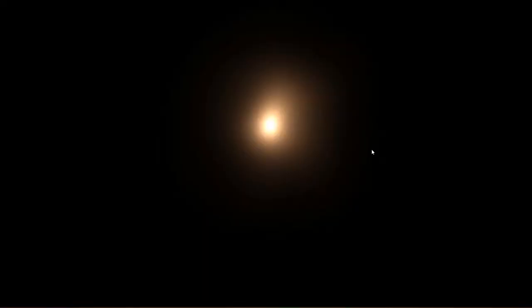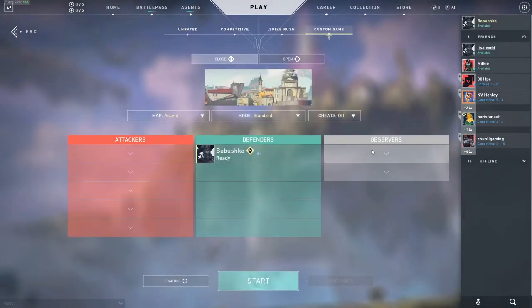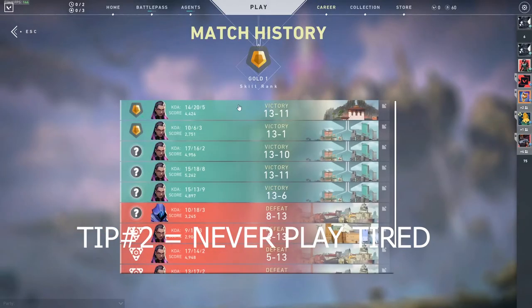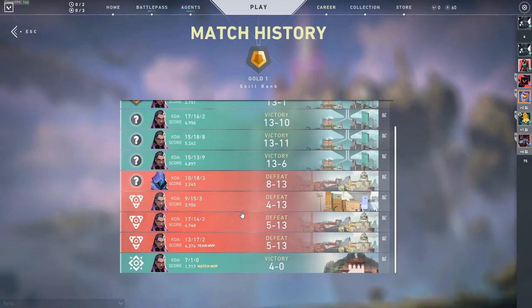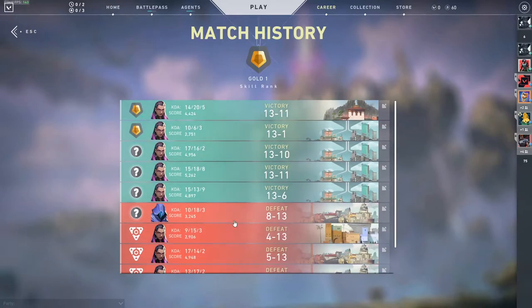Tip number two: never play when you're tired. Yesterday I played tired and ended up ranking Gold 1, which is right in the middle of the rank range. I think I could have ranked Platinum if I'd played in the mornings and played seriously, but I've been busy and playing at night mostly. I got four wins out of five placement games but didn't play too well. Always play when you're fresh — take a break, eat something, get a coffee, and come back.